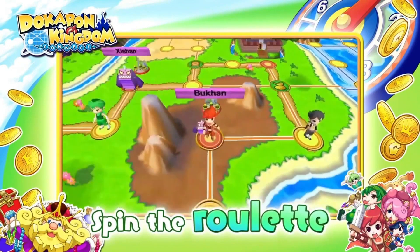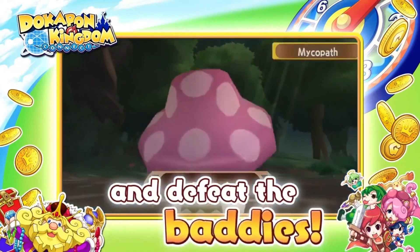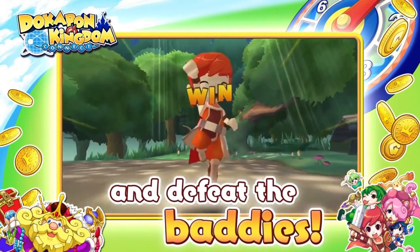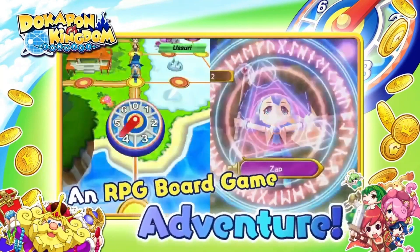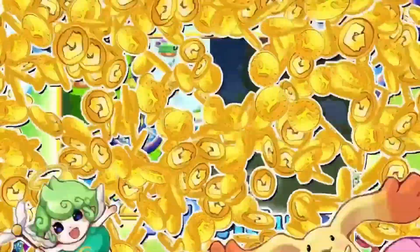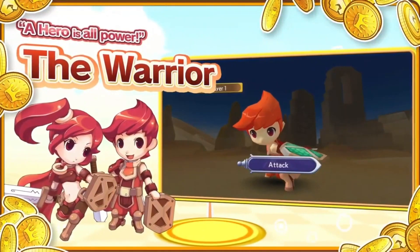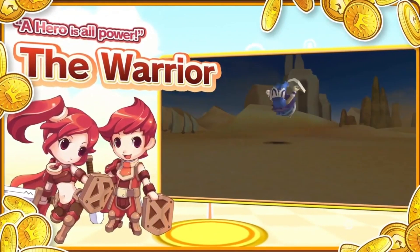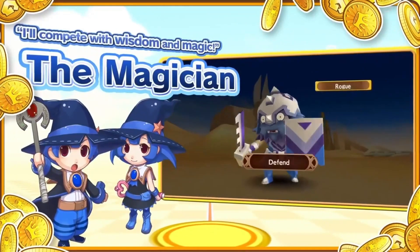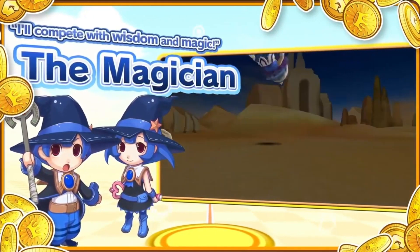Basically the story of the game is simple. You play in a place called Dokapon Kingdom and this kingdom is being attacked by a whole host of monsters, and basically all the people are poor. They can't pay their taxes, so the king offers his daughter Princess Penny to the player who collects the most money by the end of the game. They have to save the kingdom, earn the most money, and they get to marry his daughter.